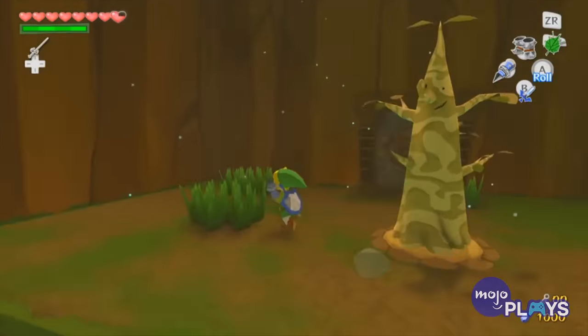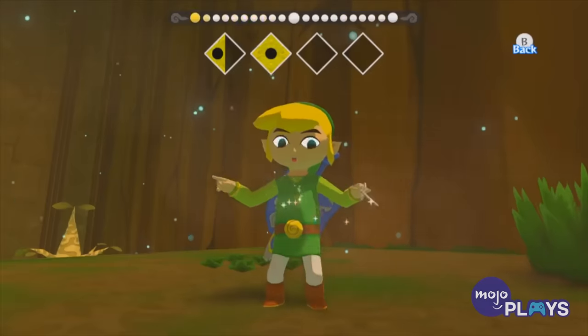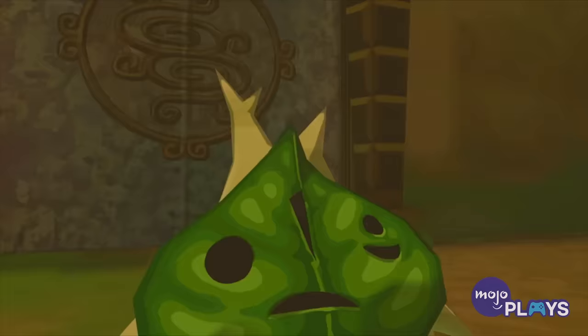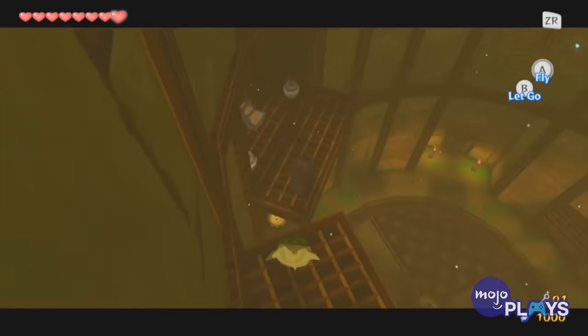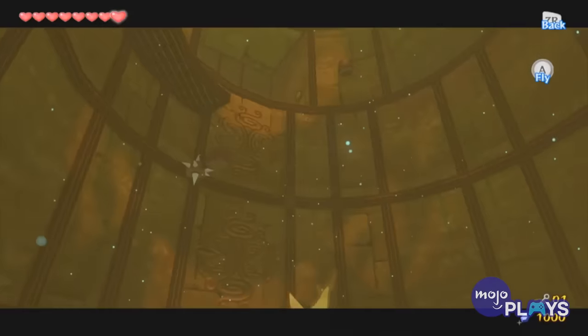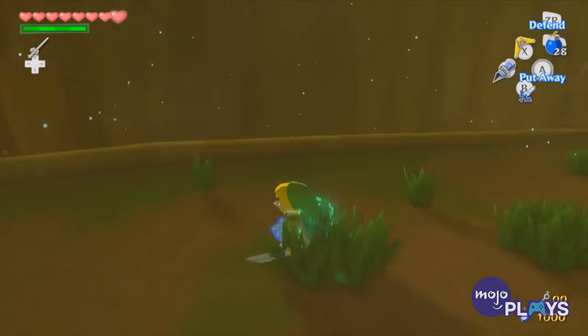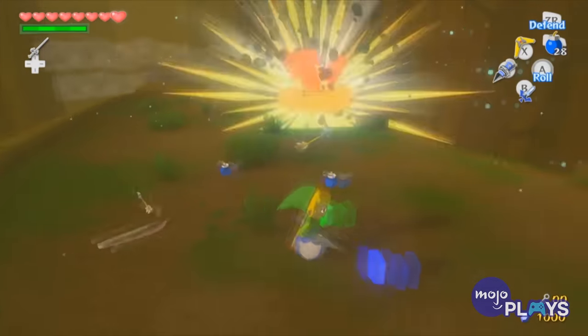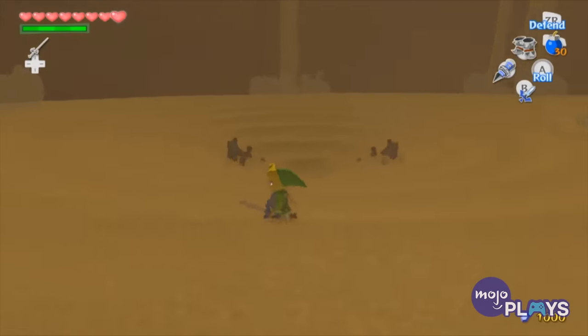Additionally, many of the puzzles require taking control of a partner character, Makar. Some enemies can snatch the little Korok away, making you backtrack to locate him. There are also some obtuse solutions to puzzles and other design choices that don't feel as intuitive as other dungeons. While there are certainly breezes in the Wind Temple, it's anything but a breeze.